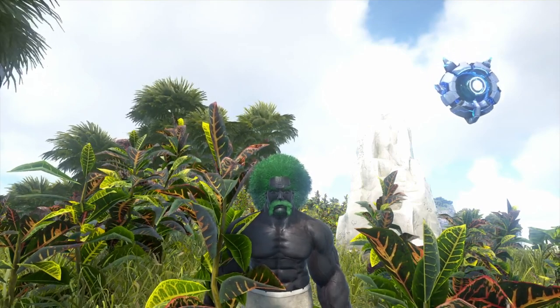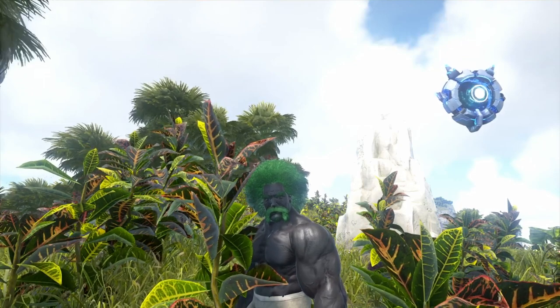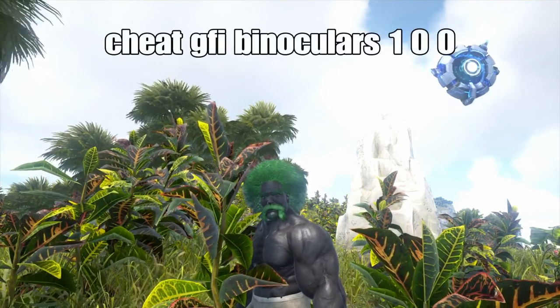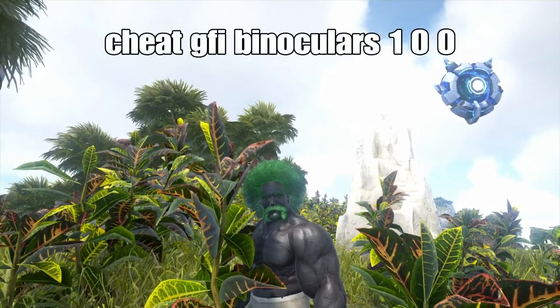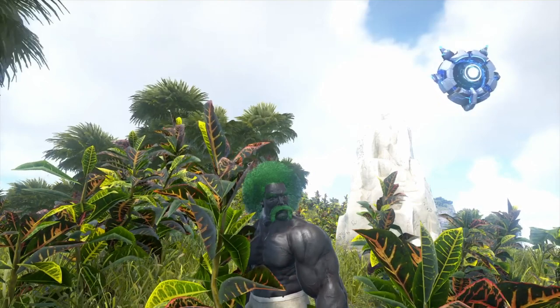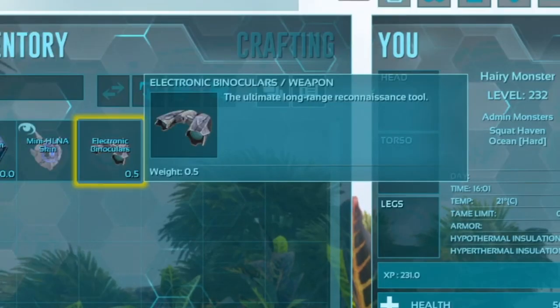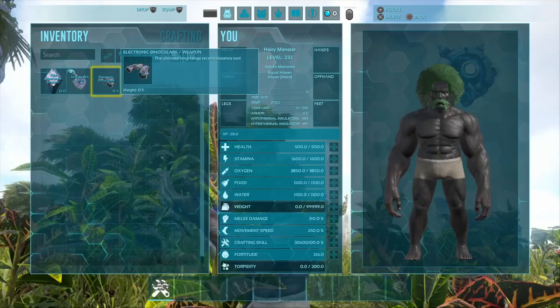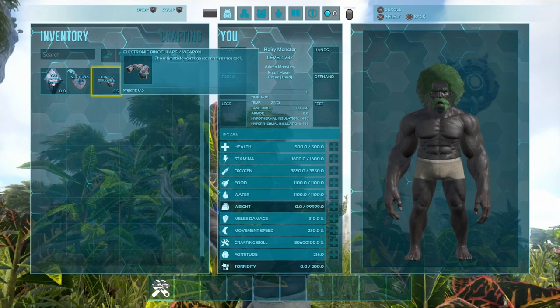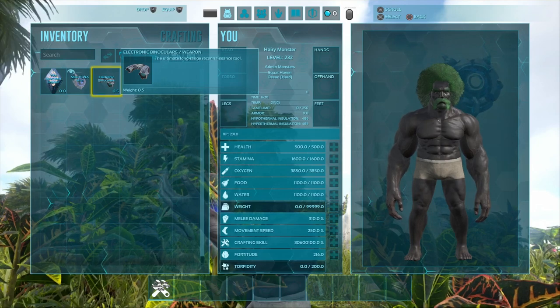Here it is in all its glory, as you probably saw in the intro. All you gotta do to spawn one in yourself is use the cheat: GFI binoculars and the relevant code that you want. Here it is in my inventory — electronic binoculars. Not sure why I called it electronic instead of tech, but hey-ho.